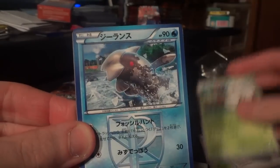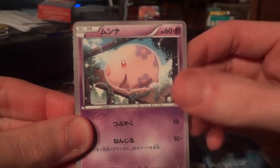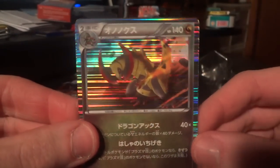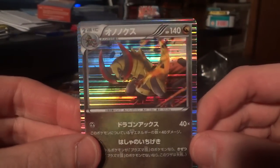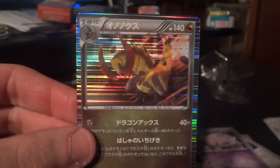Silver Mirror, Shelmet, Relicanth — another nice look at that card, excellent. Munna, and another Haxorus holo. So again, this is a duplicate, but it is an awesome duplicate as well, so I'm pleased to see it. Gotta love that holo pattern, plus Haxorus is a boss anyway.